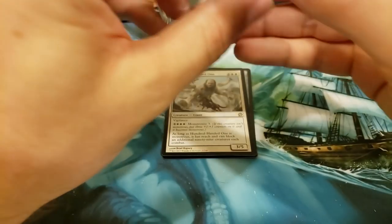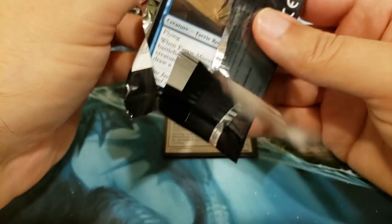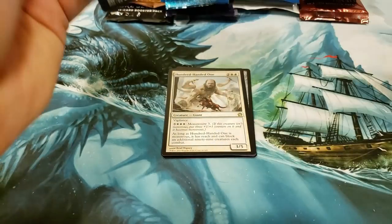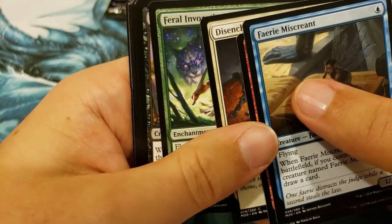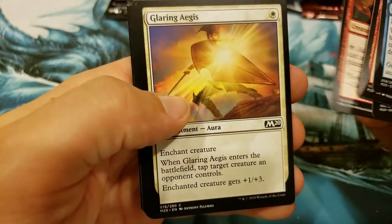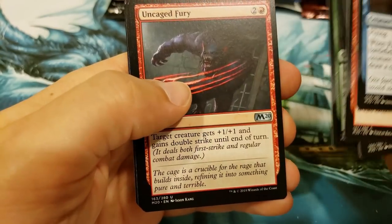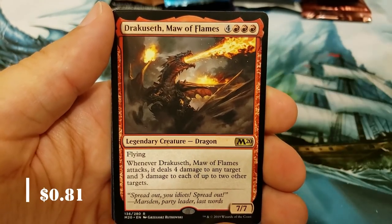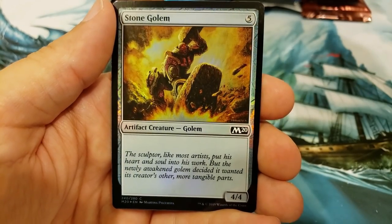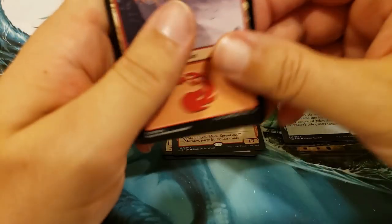We got Core 2020. The cards and prices in this move all over the place, so who knows what's worth what by the time we're filming this — it could be anything. Tim, I hope we get you something good. And then also for Tim, we're including a guaranteed Shockland in here, so can't go home unhappy there. And you got a Dracuseth, Maw of Flames, and a foil Stone Golem. Here's your first foil.